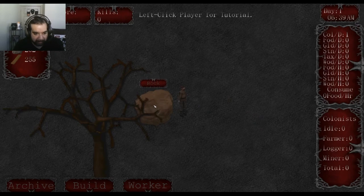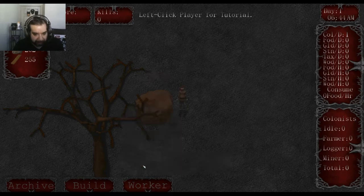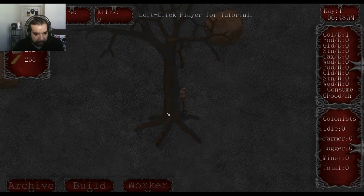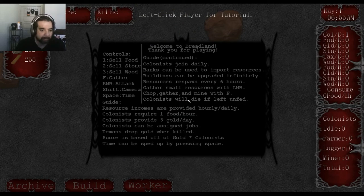This is a tutorial popup — 'Welcome to Dreadland, thank you for playing.' Controls: 1 sells food, 2 sells stone, 3 sells wood, F to gather, right mouse button to attack, Shift moves the camera, Space is time, and there's a guide.